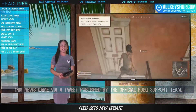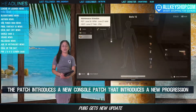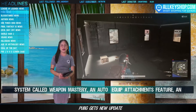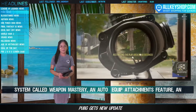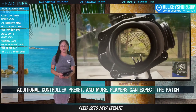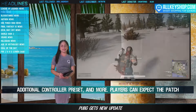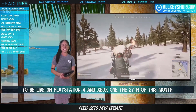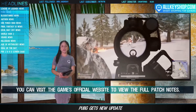PlayerUnknown's Battlegrounds is set to receive a new update. This news came via a tweet published by the official PUBG support team. The patch introduces a new progression system called Weapon Mastery, an auto-equip attachments feature, an additional controller preset, and more. Players can expect the patch to go live on PlayStation 4 and Xbox One on the 27th of this month. You can visit the game's official website to view the full patch notes.